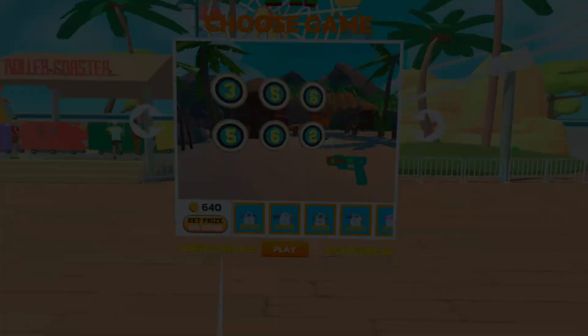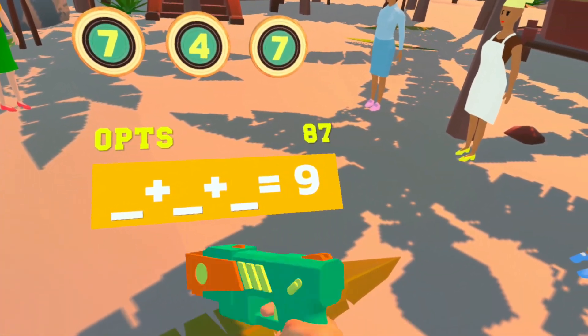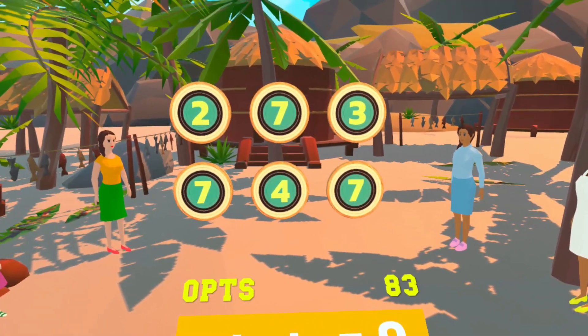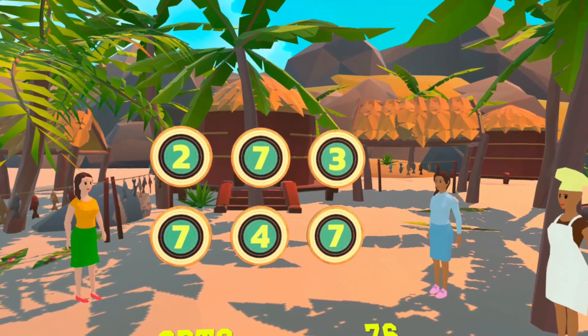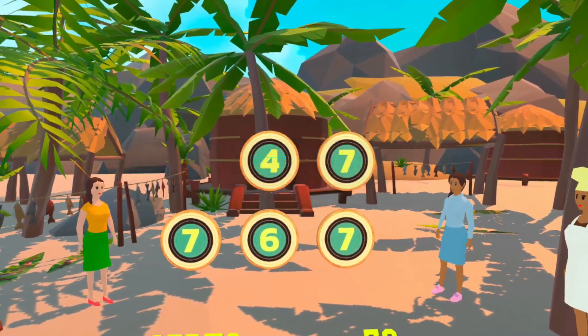Ooh, gun one! This better be good. I don't need to throw anything - should be pretty easy. Okay, what do I need to do? Take a gun. Zero plus zero equals nine - oh god. Seven plus two equals nine, but I need three. So three plus four equals seven. Yeah, three, four, two. Yeah boy!